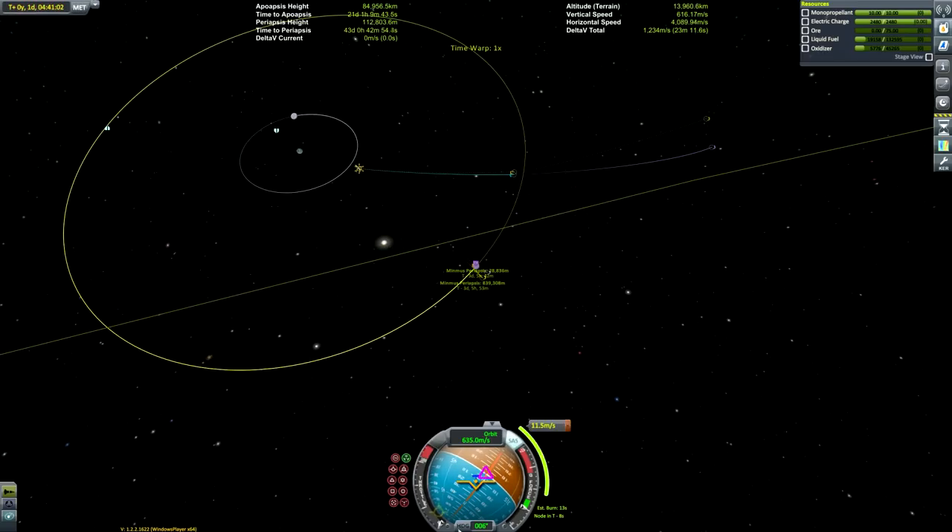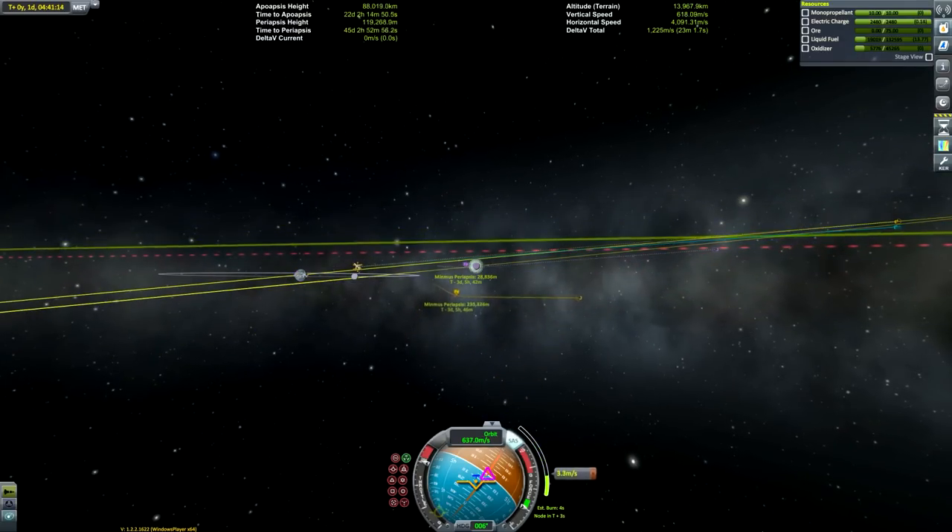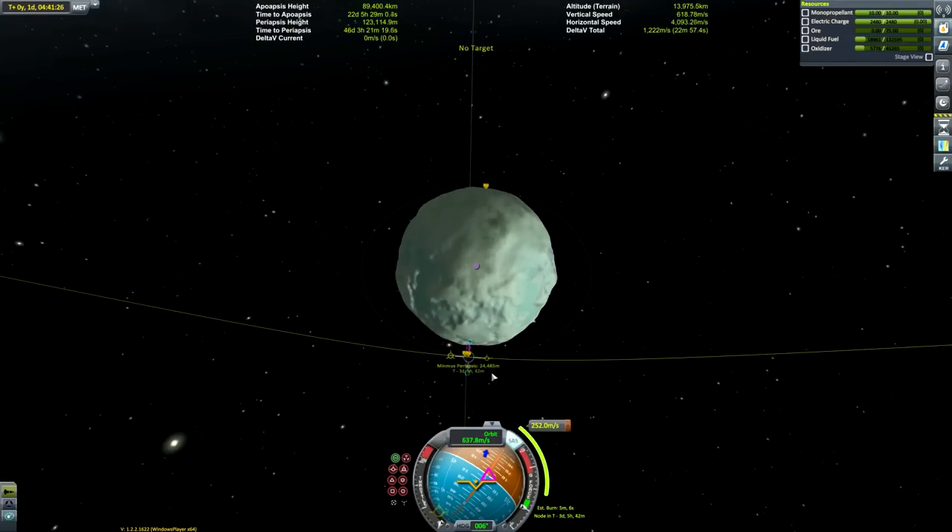Rather than beds with patients, they were just metal tables with bodies on them, out in the open. They were all old people — those who die young or under suspicious circumstances would have autopsies and wouldn't end up in a medical school dissection room.